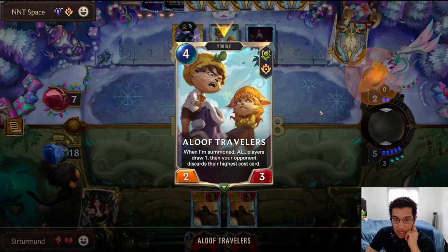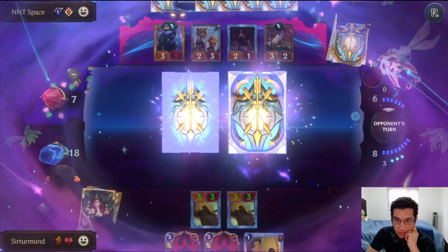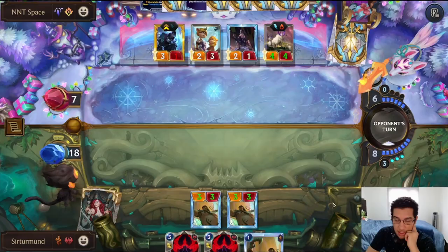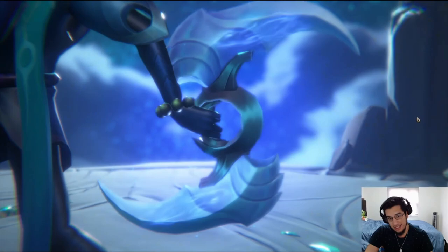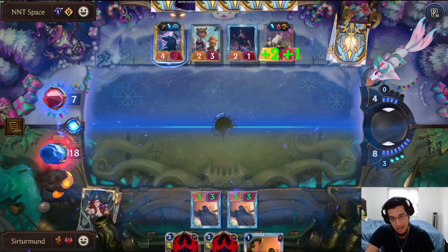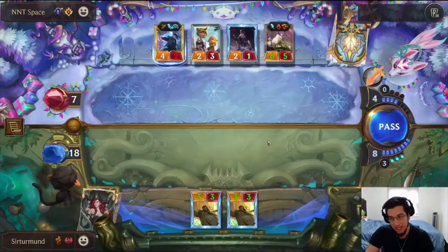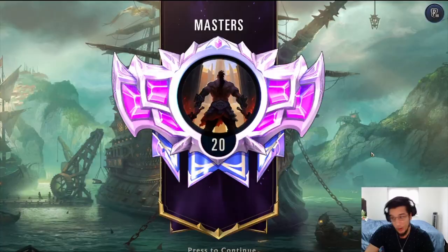It seems like the opponent doesn't have the Overwhelm right now. They need to go for it — if they don't play the Overwhelm, I think that's game... actually I think the opponent was able to stabilize. The Aloof Travelers completely saved them. We needed one more point of damage. If I had Twisted Fate, we could have used the stun or just done the red card. We just needed one more point of damage. GGs.